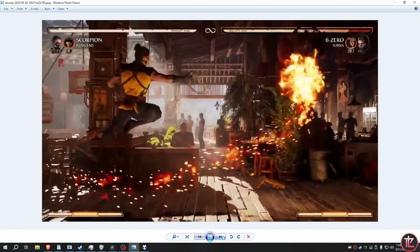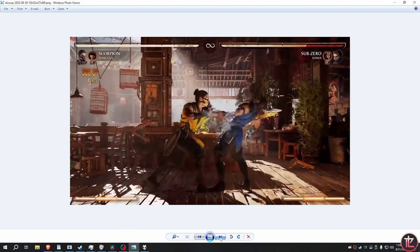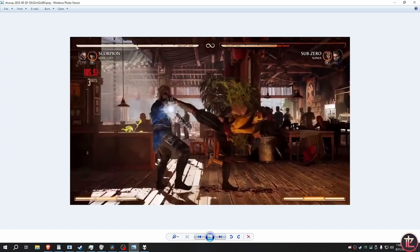Scorpion has so much range and commands so much space — full screen, mid screen. I assume he's good up close too. He's got this pop-up string, this knee starter — he could probably stagger with double knees or something. It recovered pretty well on block. This is his two string, you can see the spear's range — he's close but the spear still reaches way out. Then he's got the regular sweep on top of the harpoon sweep, and then this is his 333 string.